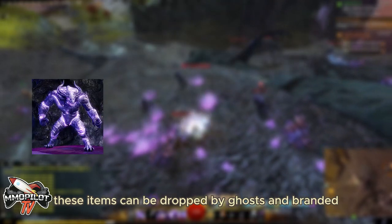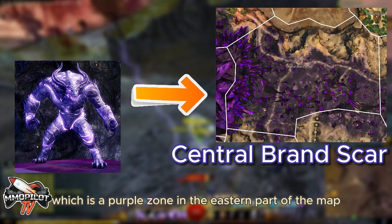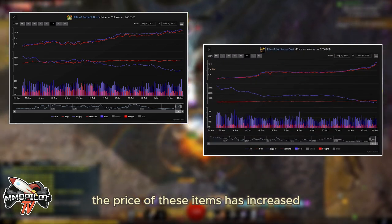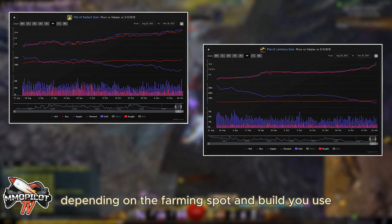These items can be dropped by ghosts and branded enemies in the Branded Scar, which is a purple zone in the eastern part of the map. Since the release of the new expansion, the price of these items has increased. You can earn 30 gold per hour depending on the farming spot and build you use.